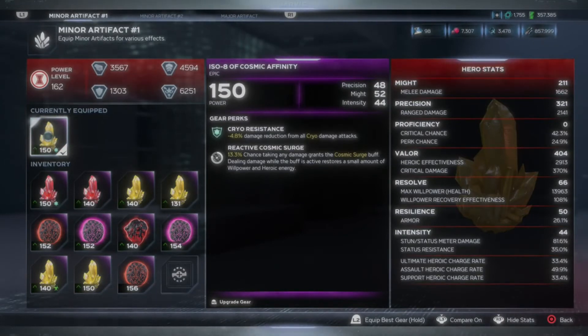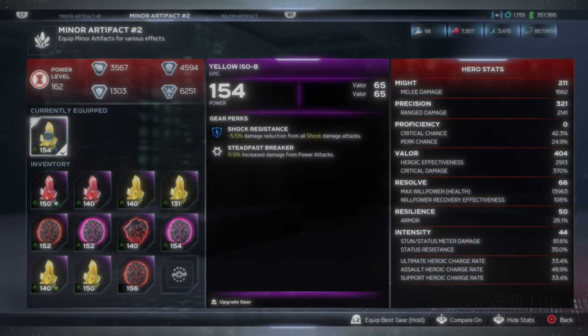For my first ISO, it's a Reactive Cosmic Surge — always a decent piece to have, especially in Tachyon missions. The idea behind my Widow is not to get hit, but you will get hit eventually, so it's just a good survivability piece. On my second ISO, it's a Valer ISO for the increased damage, and it also rolled with 11.9 damage on power attack — so more or less a pure damage piece.